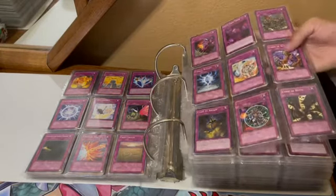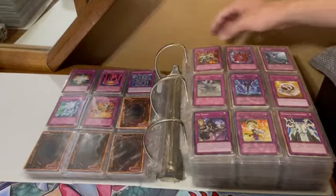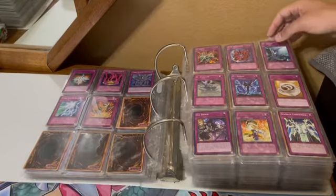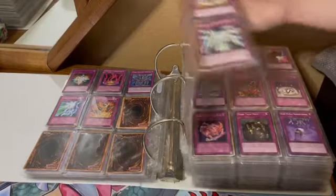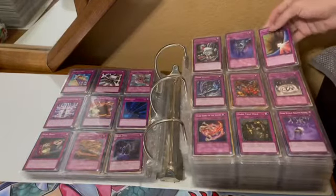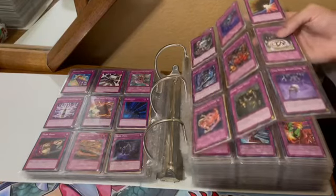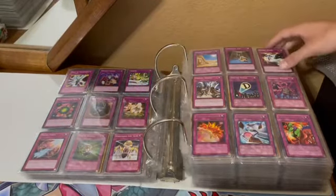The Crystal Pair, Crush Card Virus, Curse of the Circle — that's one you don't really see too often. DD Dynamite — around to the D's now. Dark Scheme, just a really cool looking dark gold card. Dark Mirror Force.